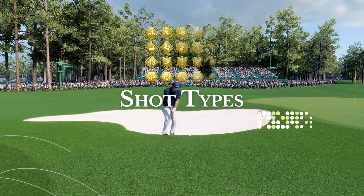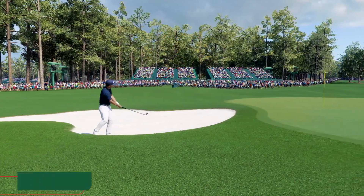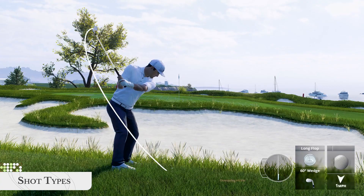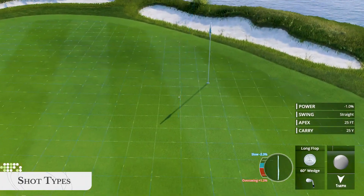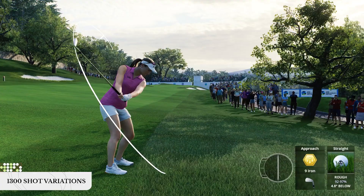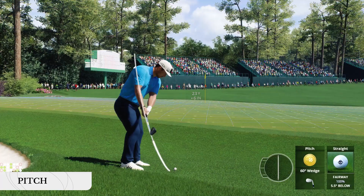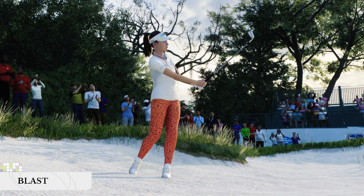There are 20 total shot types at your disposal in EA Sports PGA Tour. Each shot type produces different ball behaviour, each is used in different situations, and each utilises different club types. With plenty of ways to modify shot types, there are over 1,300 shot variations in the game. Some of the more basic shot types, like punch, pitch, and blast, you'll use frequently throughout your rounds.